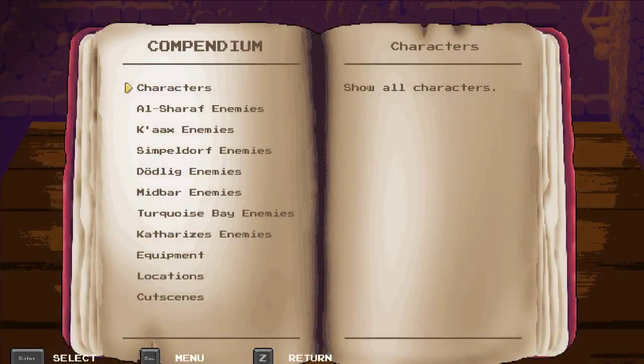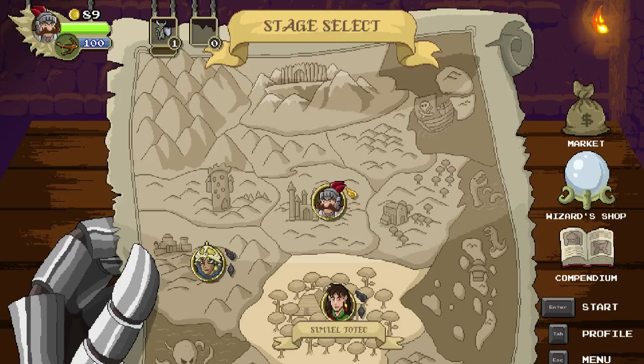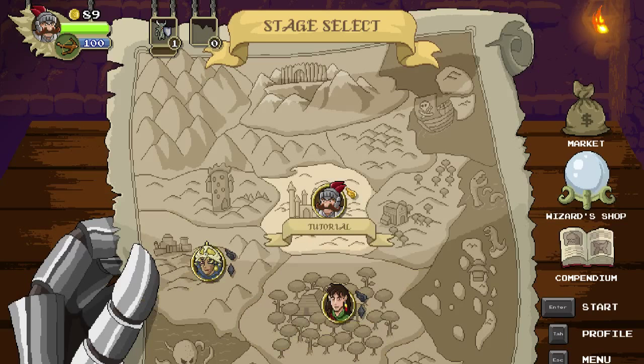There's also a companion lore section where you can see all the characters — it takes a while to load for some strange reason, but it's just a book with story bits you can browse. At the beginning, you only have two levels available. They say there are eight levels on the Steam page, so my guess is that tower to our left, the fortress to our north, the church beside us, that pirate ship in the corner, and that temple in the bottom right...